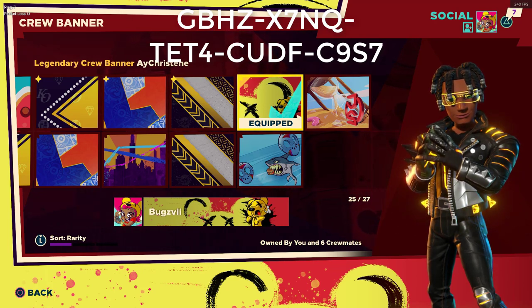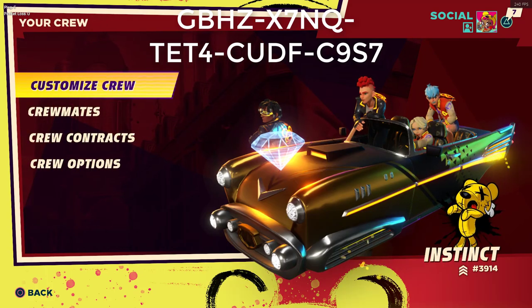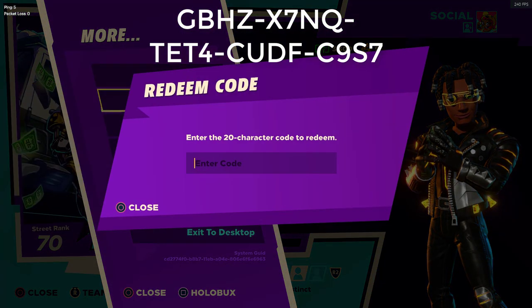For those of y'all that don't know how to redeem the code — by the way, this is the third video that I am dropping for all these creator codes, as you can see in the top left or top right, wherever I decide. But yeah, for those that don't know how to redeem codes, all you gotta do is open up your menu, go to more, click redeem code, copy and paste the code that's in the description or on the screen, and then there you go.